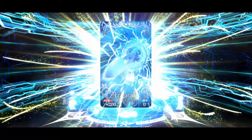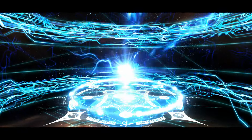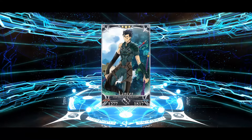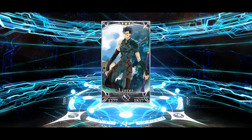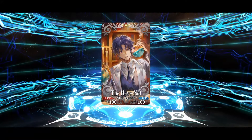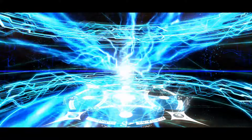Depending on who I get here it might influence my GSSR decision — for example, if I get Space Ishtar then I probably won't roll on the Extra 2 GSSR banner and will choose another one like Archer maybe. But if I get Archer Ishtar here then I'm definitely not choosing the Archer GSSR. And if I get neither Ishtar then I don't even know what to choose — probably still Extra 2, since Space Ishtar is kind of my main target.